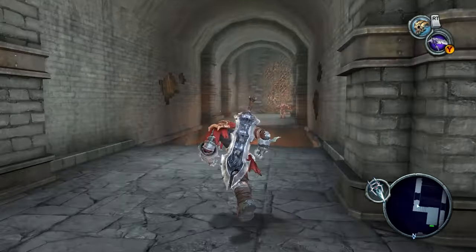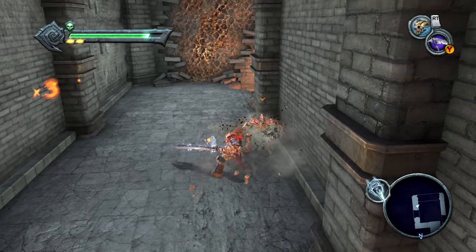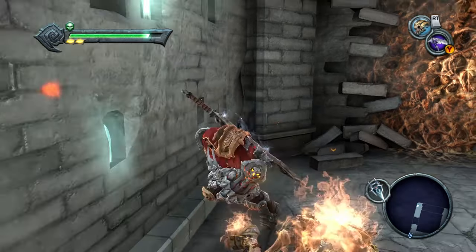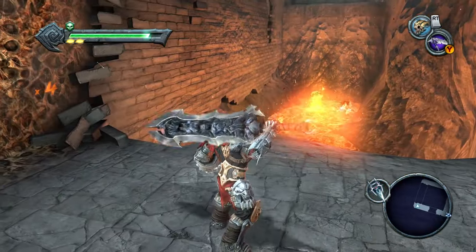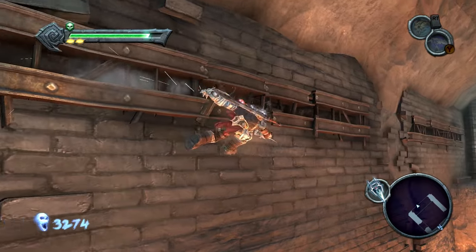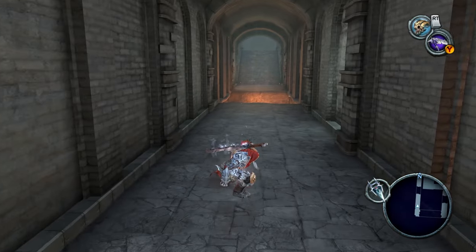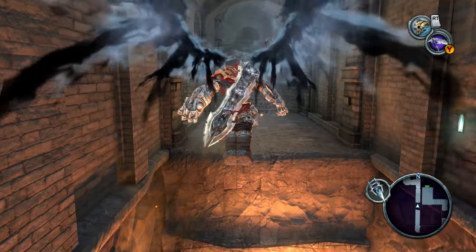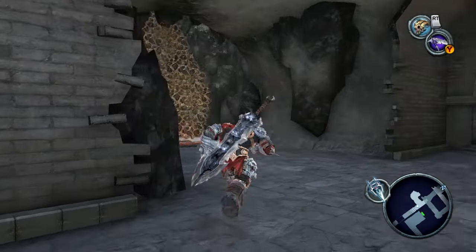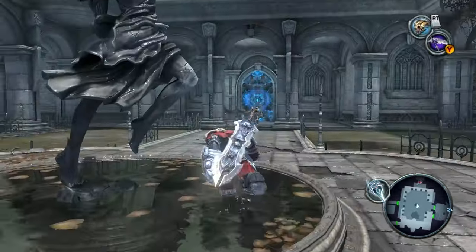All we came down to this underground tunnel for, for the time being, was to pick up that beholder key. I wanted a homerun swing to send him into the lava. We're heading back to that room because there was a blue beholder door that we now have the key for, so we can progress further into the dungeon. If I'm paying attention to the layout, that should take us up to an area where we can reach the opposite side of the balcony that we came out to earlier to get that soul chest.